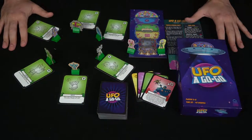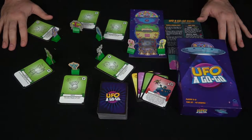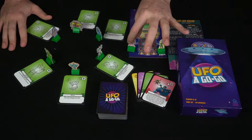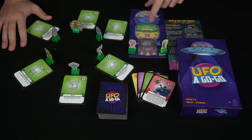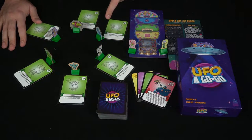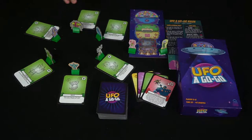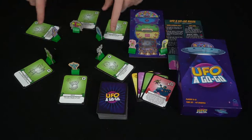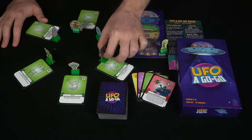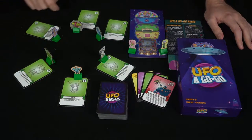Here you have UFO A Go Go and everything that's going to be included. This is a prototype so it will probably be changing as the campaign goes along. It's going to come with a deck of cards, a bunch of aliens whether they be standees or miniatures, a player board, and every player starts off with an alien. There's also a little rules booklet. To begin, you simply take all the cards, shuffle them up, give everybody an alien, and make sure everybody has their own unique little figure.